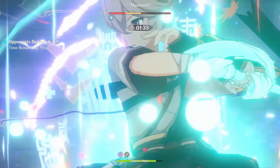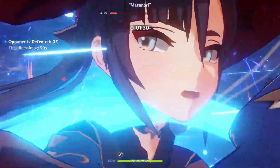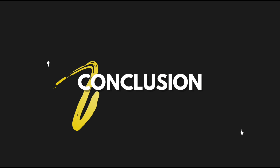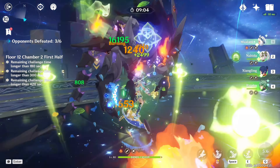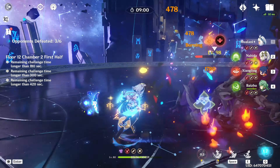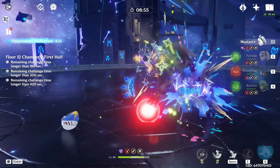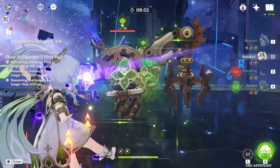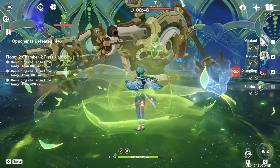Crafting a powerful team is an art form. By understanding character roles, investing in their development, and harnessing the power of synergy and elemental reactions, you can elevate your gameplay and become a formidable force in Teyvat. Start experimenting with different team compositions and discover your own winning formula. Remember, the best team is the one that brings you the most joy and satisfaction — so go out there, experiment and have fun. If you enjoyed this video, be sure to like, subscribe and hit that notification bell for more Genshin Impact content.